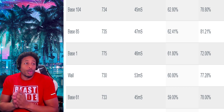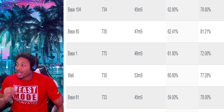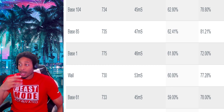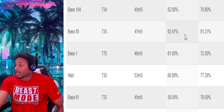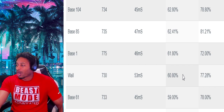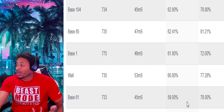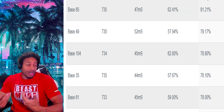The green percentage — the greenest jump shot in the game is base 104. This jump shot will green more than any jumper in the game. At 62%, if you've got a 75 to 90 three-pointer rating, you're going to shoot 62% greens. Base 85 is at 62.4%. Base 1 is at 61%. John Wall greens at 60%. Base 61 greens at 59%. Something you may notice is the slower jump shots have a bigger green window AND a bigger green percentage. Base 98 greens at 58%, which is why base 98 is widely regarded as one of the best in the game.